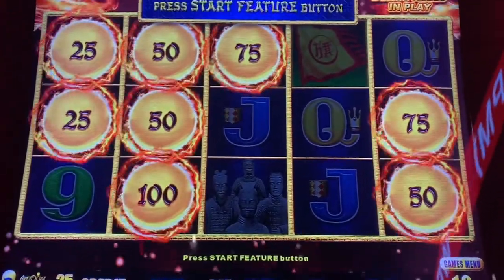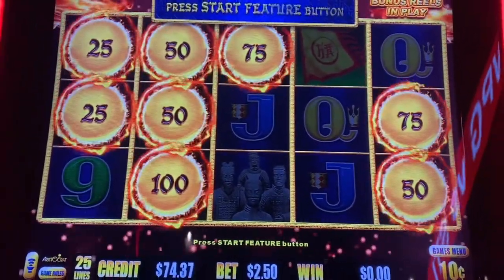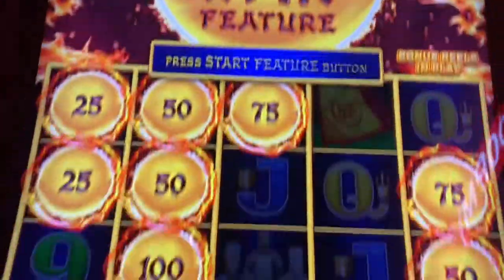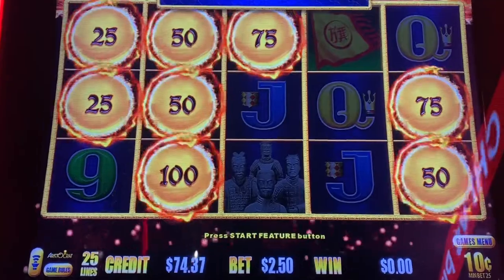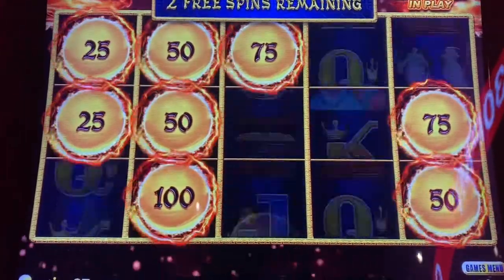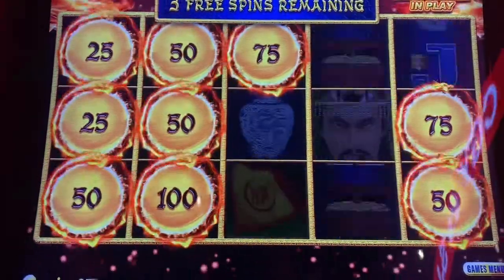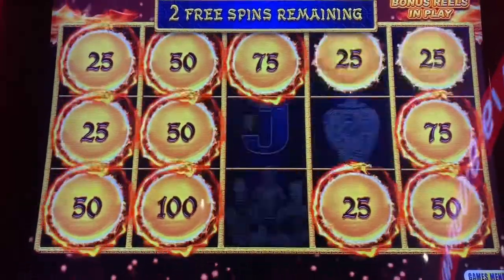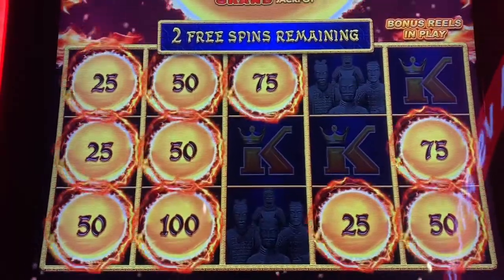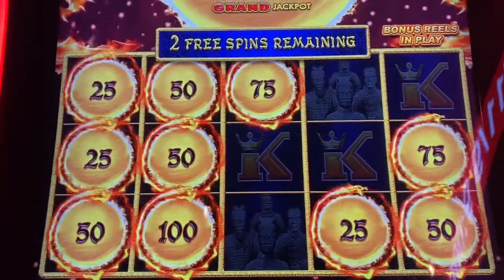What's up everybody, Nef Slots here. I have a hold and spin feature bonus on Dragon Link — this is 1070 norm, 250 bets. Let's go, fill it up with big numbers! The mini is worth 100, the minor is 500, the major jackpot's at 726, and the grand is at fourteen thousand three hundred and forty-six.